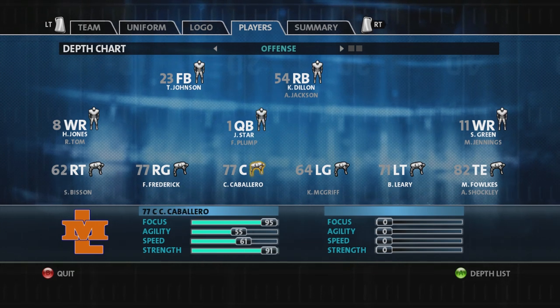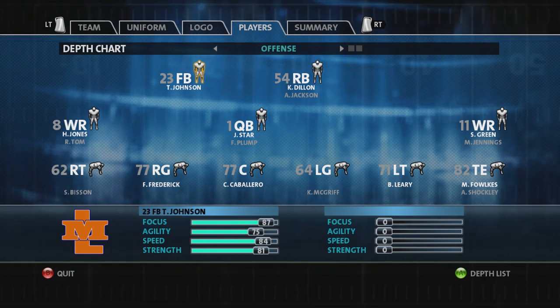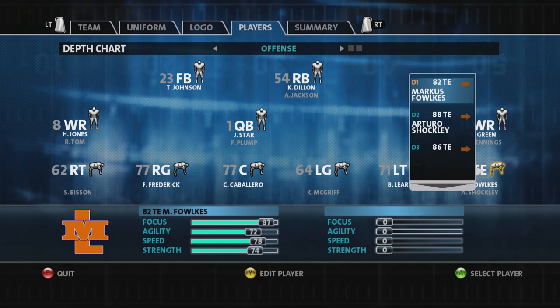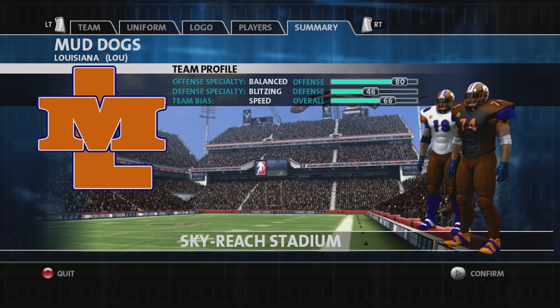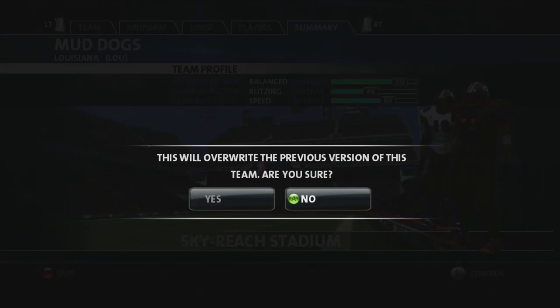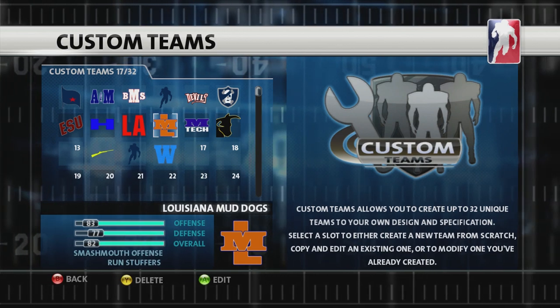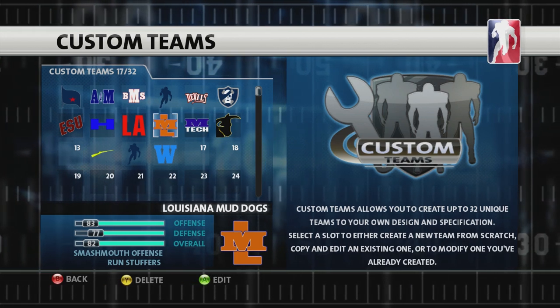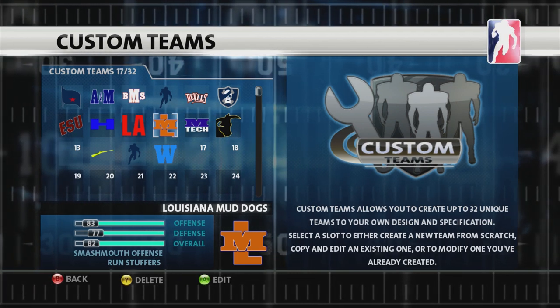Dylan still got some good backs and a fullback, but you lose the speed at receiver — they shuffle it around every time. If you get it the way you want it, let it go. Get out of there, save it, hit confirm and say yes. In my case I'm gonna say no and back out, because I'm gonna mod the rosters myself — I'm gonna move all 11 offensive and defensive gold players up.